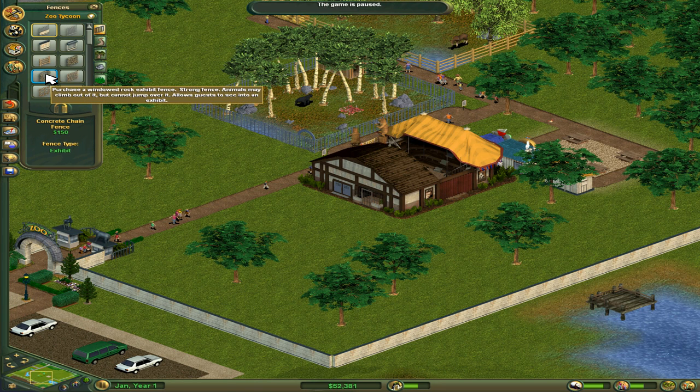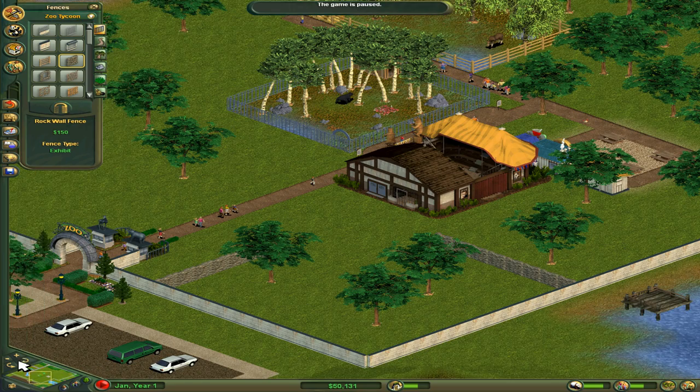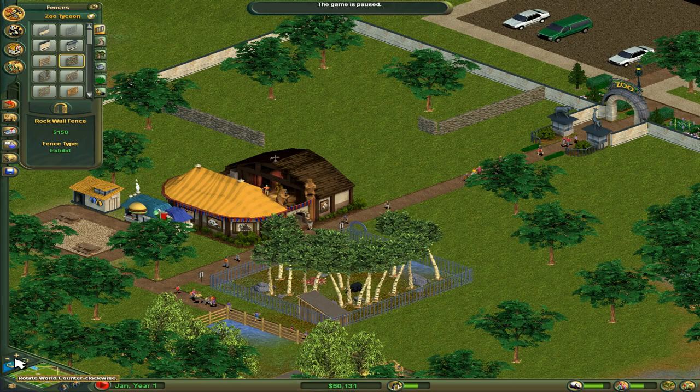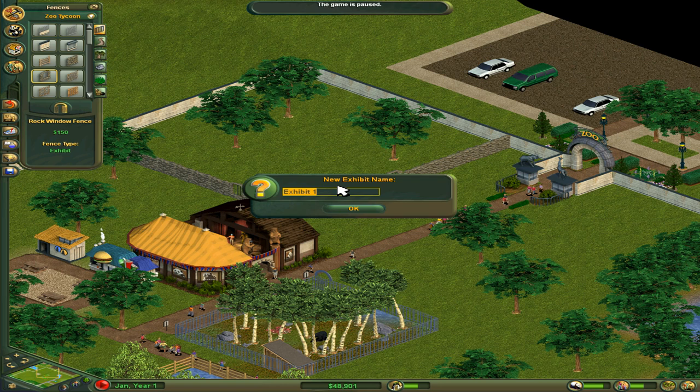Let's go ahead and build a windowed rock exhibit and place one right over here — something relatively close so that the guests can see something almost immediately. Actually, I'll use the corner of the walls — that makes sense. We'll use the natural walls of the zoo to reduce the price of building this out just a wee little bit. Something like this should be fine. Maybe I need to rotate my camera around because there's no easy hotkeys to do this. And then we'll fill out the rest with windowed things like that. Siberian tiger exhibit — perfect.